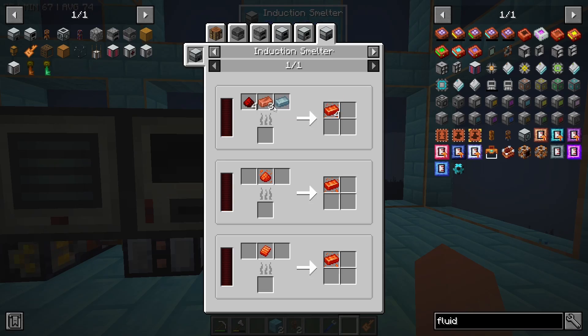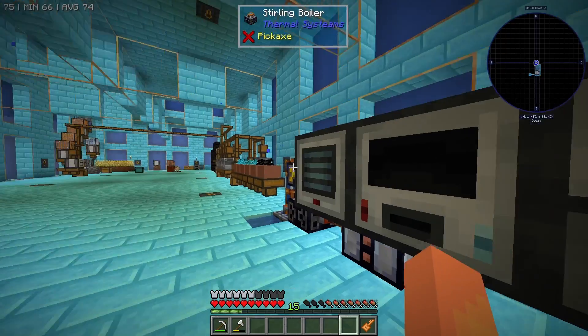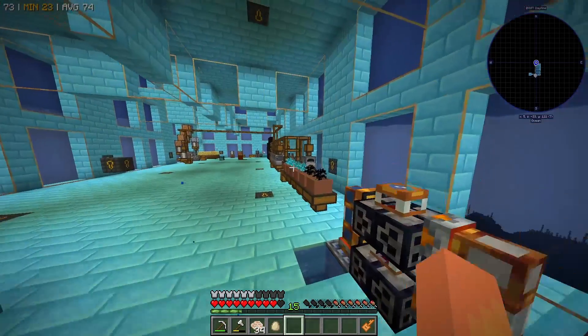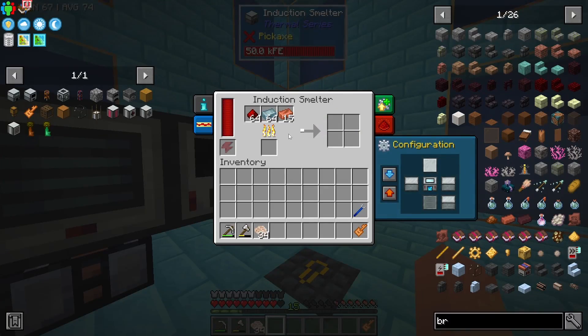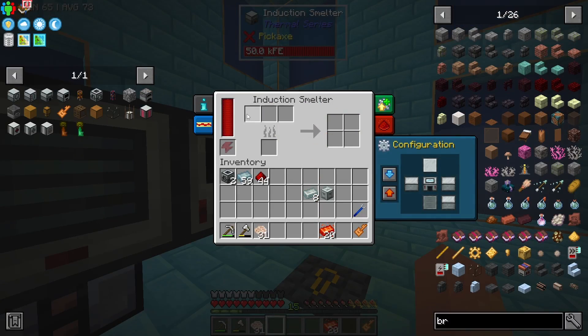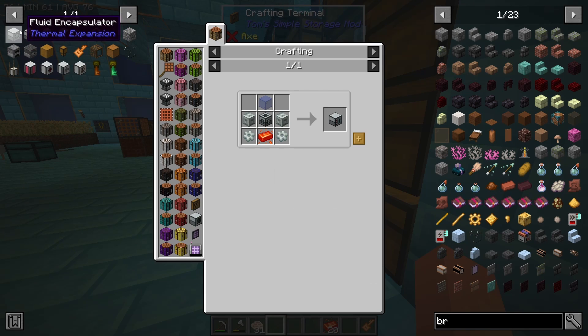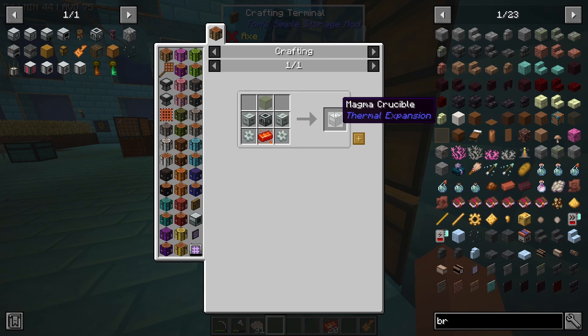Let's get some of this crafting going and pop all of these in to start crafting some Signalum. Just like that, we're then going to use this Signalum to craft the magma crucible and the fluid encapsulator.